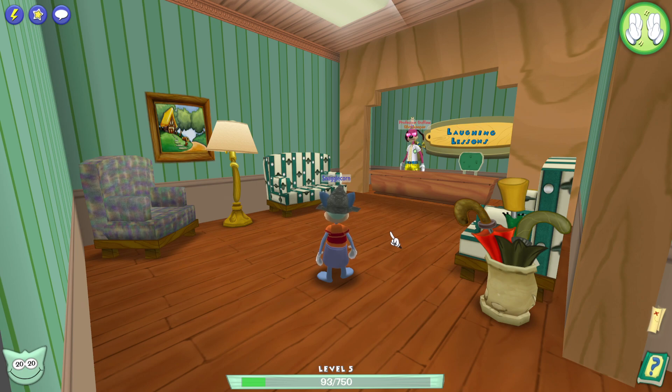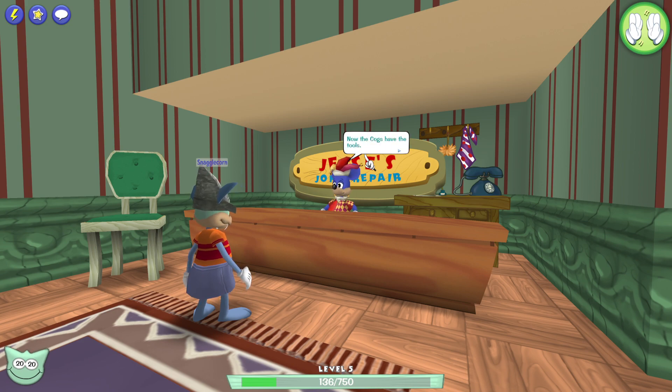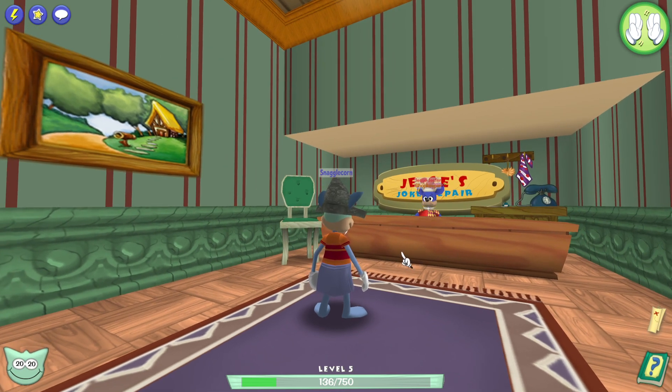Welcome, young grasshopper. I assume you are here to learn the ancient ways of mending jokes. I do indeed have the tools you seek — or at least I had the tools. Now cogs have the tools. The punchline is that the cogs have taken the tools. Fun piece of trivia time: Jesse Jester is modeled after the game's creator Jesse Shell. He was in original Toontown and it's a very cute little cameo — they gave Jesse Shell an actual appearance in the game, very loosely based on him. I always enjoy it when game creators get little appearances in the games they themselves made. That was really sweet.